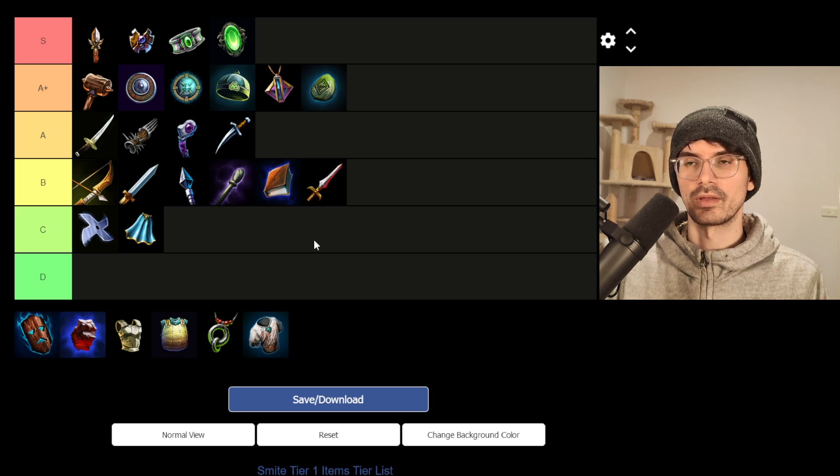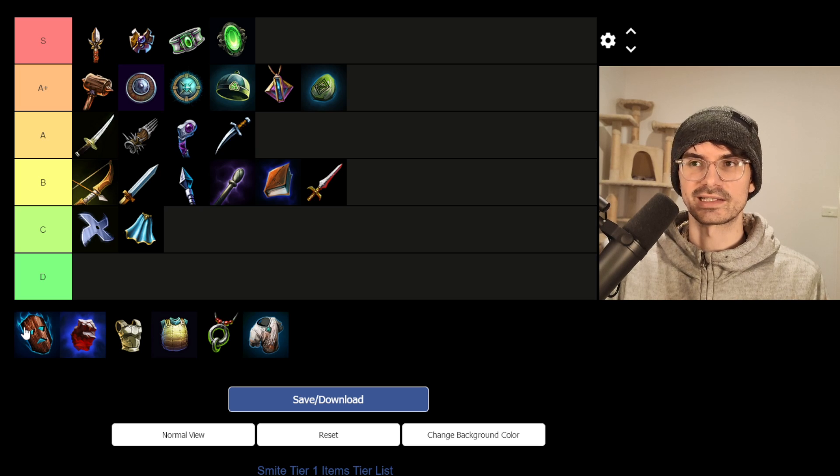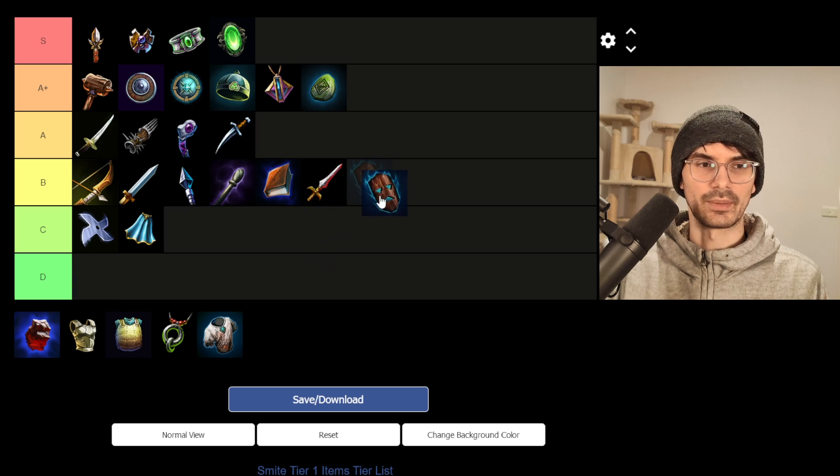Mask comes with 100 health and 100 mana for 700 gold — really expensive and not offering much unless you're specifically going into Rangda's. The tier 2 Rangda's, Fighter's Mask, is for early aggression, and you're not building just the mask. The stat increase was interesting, but 100 health alone is really not much when Glowing Emerald is 100 health plus 10 HP5. I think it's a C tier item.